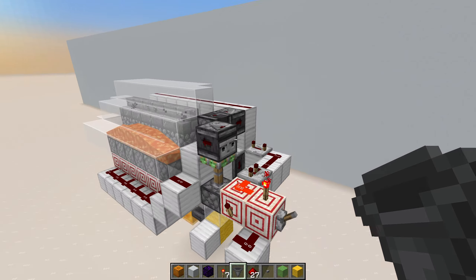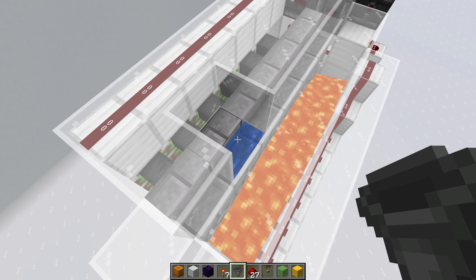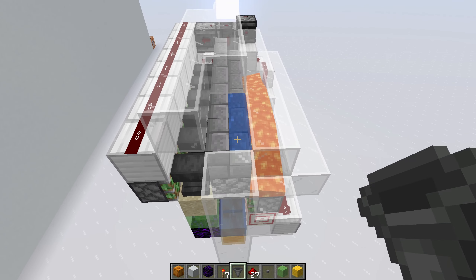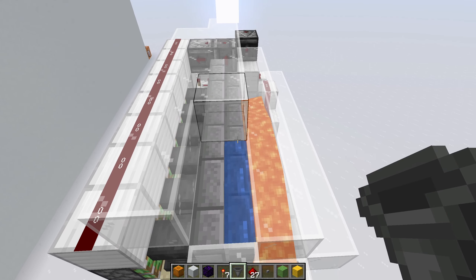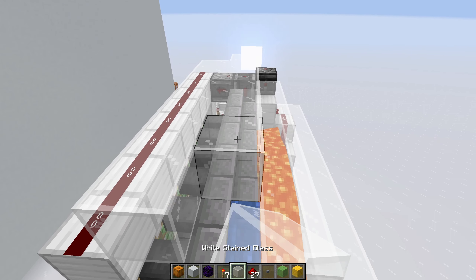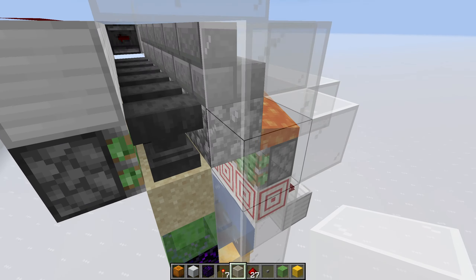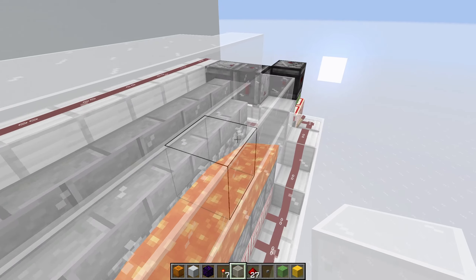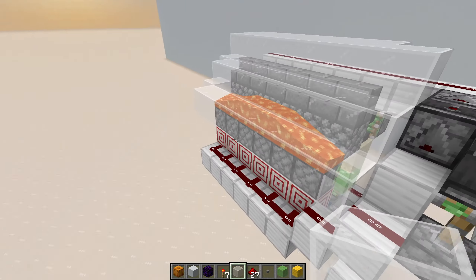Let's talk about its features. Up here we have waterlogged stairs. Things don't render correctly because I'm using the sodium mod — I'm not going to change that, it gives me good frame rates. In here we have waterlogged stairs with lava flowing into the stairs and generating cobblestone. That starts a new cycle of the machine.